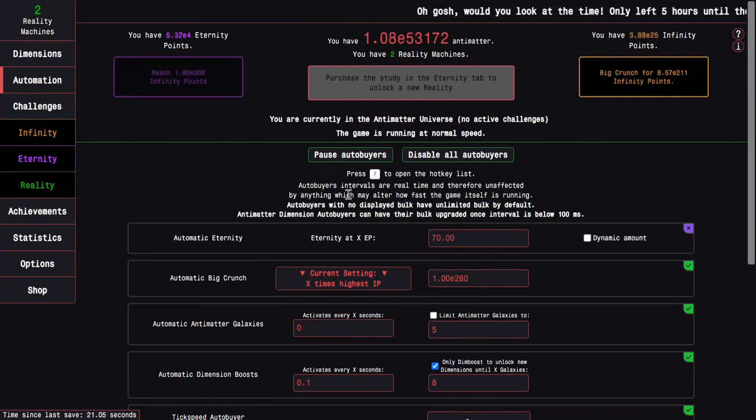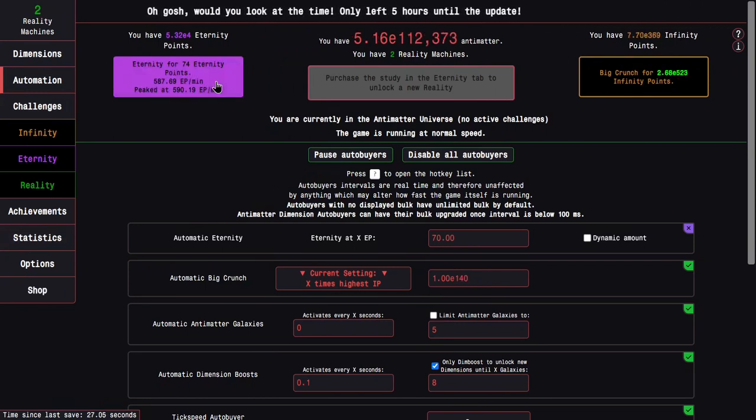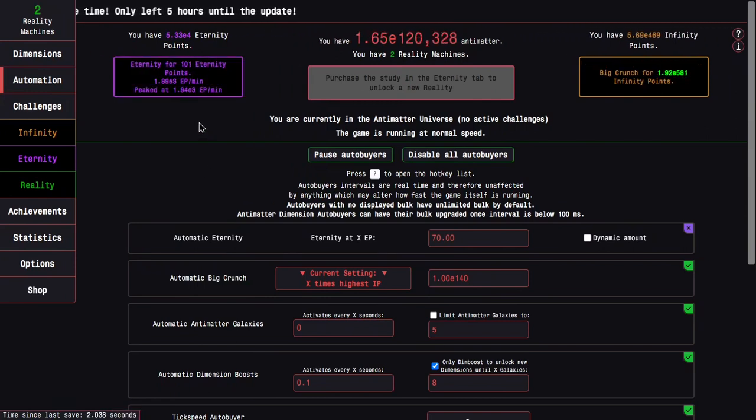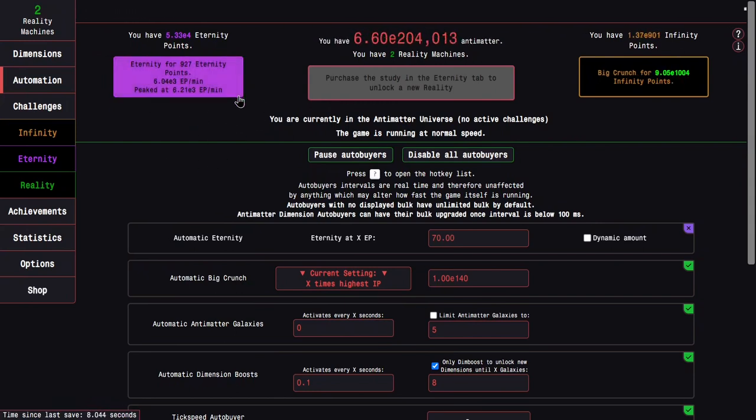I want to see what happens if I do e280 and try eternity — I can't quite reach there. But if I do like e140 and try to do it in two runs, it's quick to reach eternity and I'll be able to reach about 5,000 to 6,000 eternity points per minute.